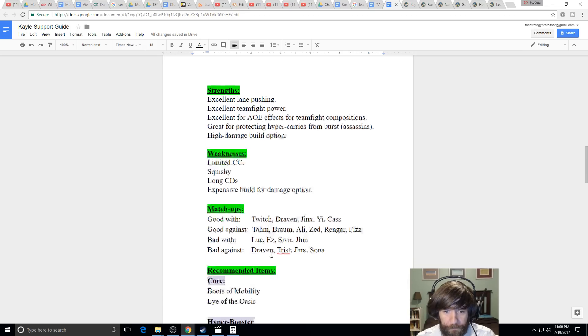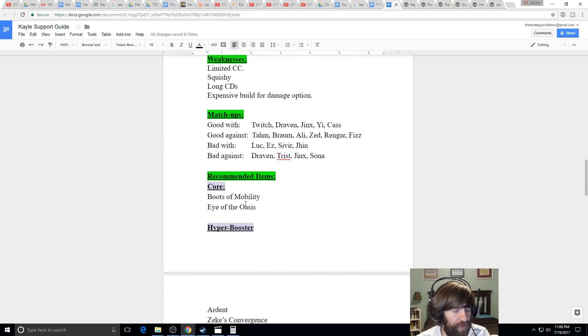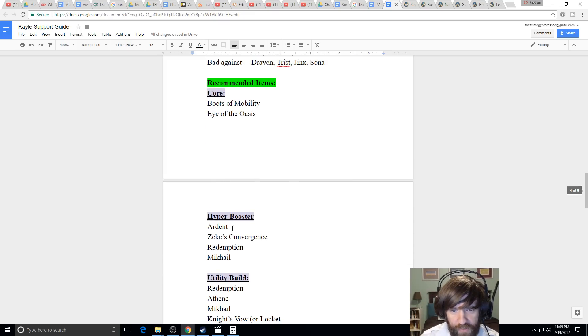For your core build: always rush Mobility Boots and Eye of the Oasis. Mobility Boots helps you rotate, ward more efficiently, get back to lane for experience. Mobility Boots are a must on almost every support except hardcore engage tanks that need Ninja Tabi, or all-in damage AP supports that need Sorcerer's Shoes like Zyra or Brand. Eye of the Oasis gives you Coin, a ton of mana early, lets you keep pushing, heals through damage, and generates a truckload of gold.